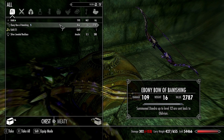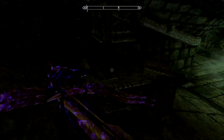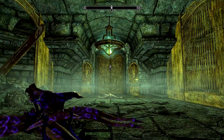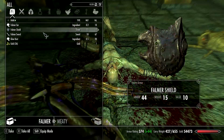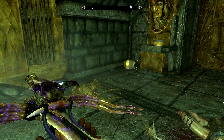Ebony bow of banishing — summons daedra up to level 12 and sends them back to Oblivion. That would be useful if they summon like an atronach or something. There's a sign — Falmer. Great, Falmer now too.